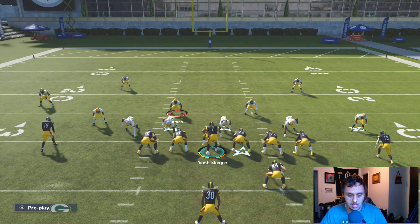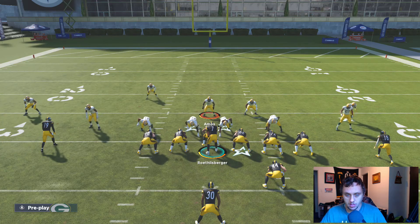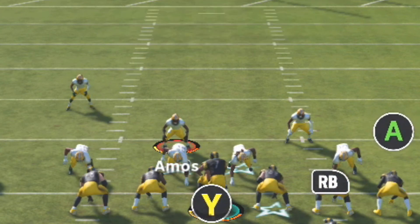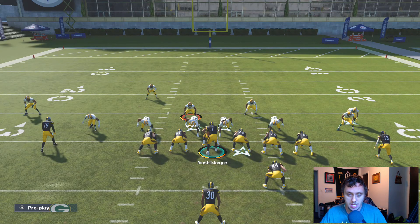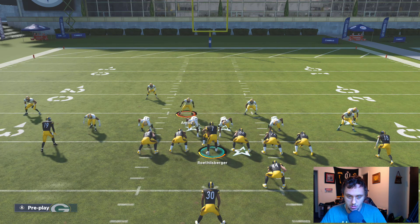From here we're going to set the rest of this up: show blitz, pinch D-line, then take your user and blitz your user. You're going to stand right about here — just barely on the inside of that defensive tackle. You can barely see his left foot, and that's where you want to stand. Against dive, come shoot straight down through the left side A-gap.